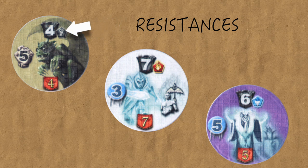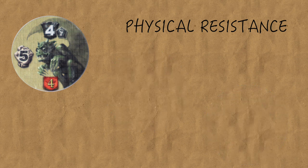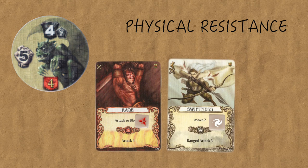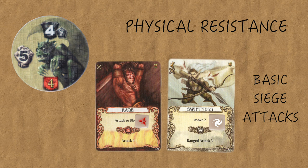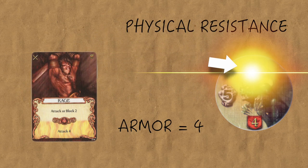Now let's look at resistance. If you see small black, red, or blue pentagon icons up by the enemy's armor value, the enemy has a resistance to a certain type or types of attack, but it doesn't mean the enemy is completely resistant. The black resistance symbol means the enemy has resistance to physical attacks — all physical attacks like attack 4, ranged attack 3, or siege attack 2 are only half as efficient against this enemy. That means you would need an attack of 2 to reduce the enemy's armor value by 1.